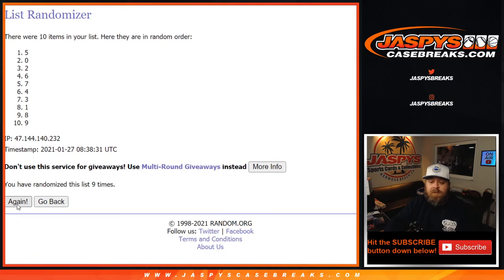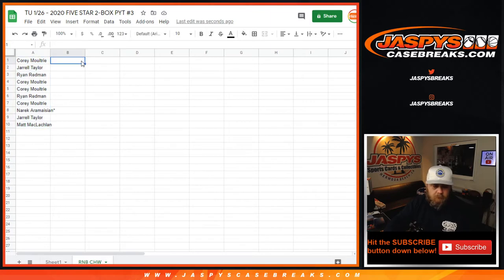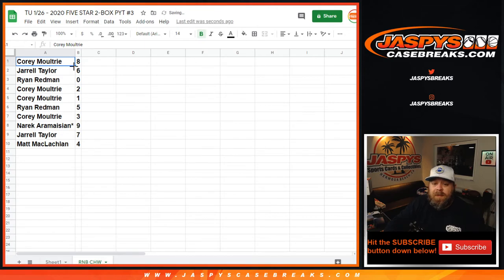Tenth and final time, eight through four. Corey Moultrie with 8. Jarrell Taylor with 6. Ryan Redman with 0. Corey Moultrie with 2 and 1. Ryan Redman with 5. Corey Moultrie with 3. Narek with 9. Jarrell Taylor with 7. Matt McLaughlin with 4.